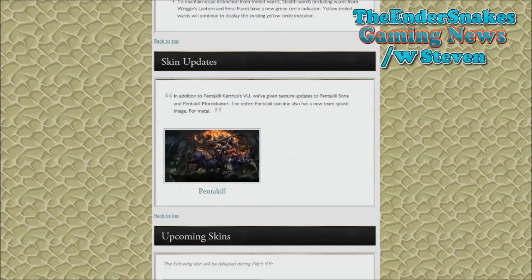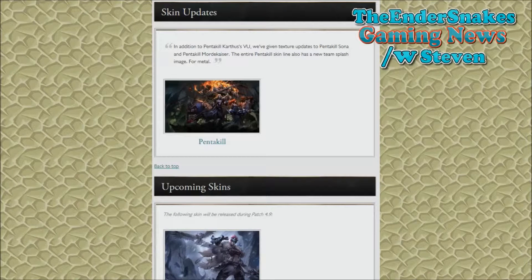The skin updates are actually two skin updates. There's the Rogue Scout Quinn, which I'm not going to talk about yet until they release the page all about the skin. And also the new Pentakill band splash art update — featuring Sona, Mordekaiser, Karthus, Yorick, and Olaf, who is the drummer.